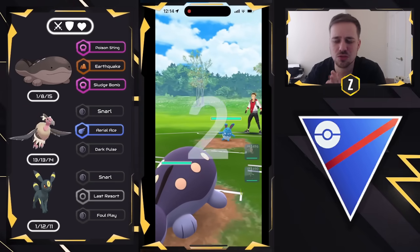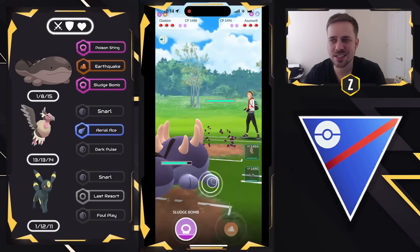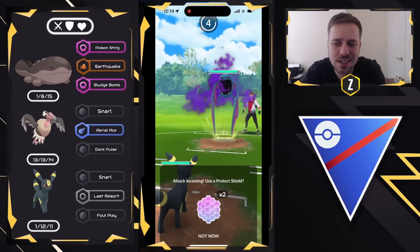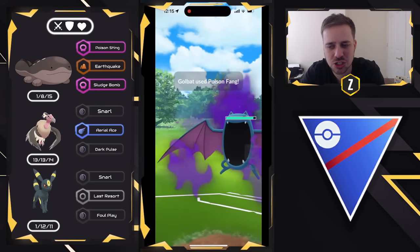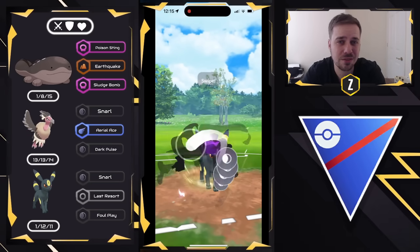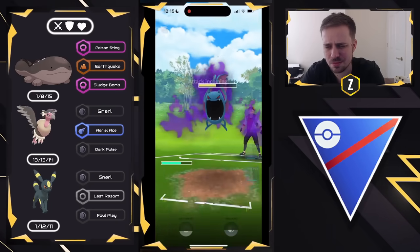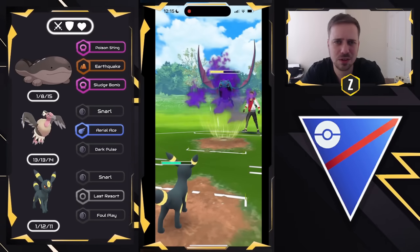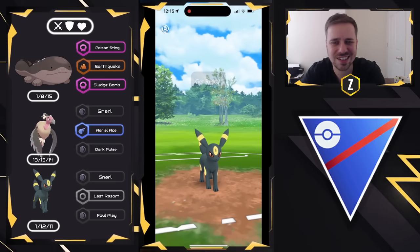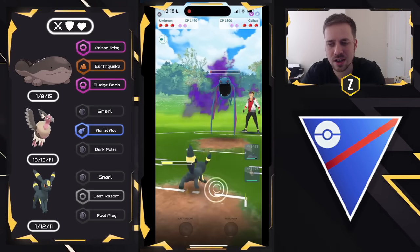Moving to the next one — Clodsire versus Azumarill. The little bunny is not going to like this Clodsire. They decide to stay in, then swap out into Golbat, so I swap into Umbreon which can take this one. It might get a bit dicey if they double shield and go nothing — they're obviously going to go nothing but Poison Fangs. But in that situation, Clodsire might be able to sweep anyway. We just go for Foul Plays, not giving up shields yet. The third Poison Fang is the one to look out for — that could get us very low. We keep going for Foul Plays to get this Golbat out of there and farm down.